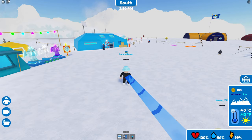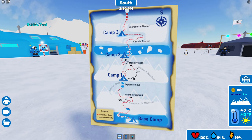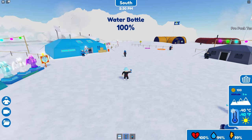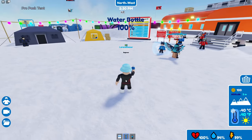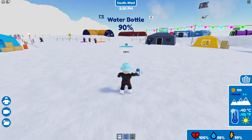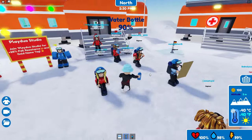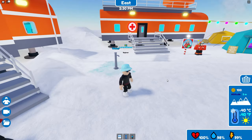We have three items down here: a map, and I think we're gonna need to go to three base camps before we get to the south pole. We have a water bottle which will come in handy because I'm already starting to lose water. If I drink it, I have 90% left. I think I should be able to refill this somewhere — maybe in the expedition center. Yes, I've refilled the bottle of water.